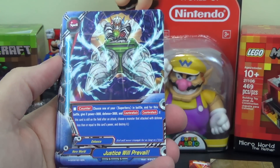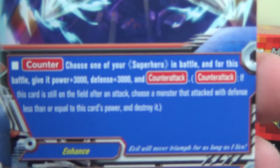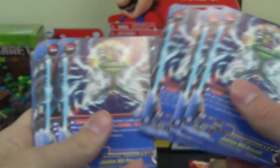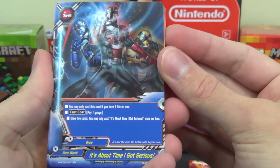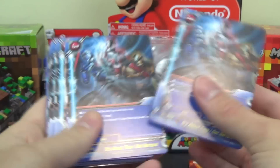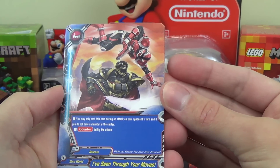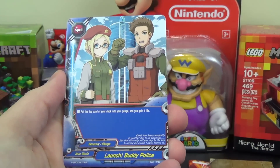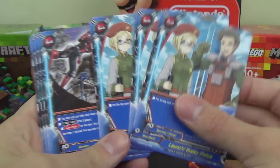Justice Will Prevail is a Counter: choose one of your superheroes in battle and for that battle give it Power plus 3,000, Defense plus 3,000, and Counter Attack. Counter Attack means if the card is still on the field after an attack, choose a monster that attacked with defense less than or equal to this card's power and destroy it. Four copies. It's About Time I Got Serious: cast if you have six life or less, costs 1 gauge, draw two cards — once per turn. Two copies. I've Seen Through Your Moves: cast during an attack on your opponent's turn if you have no monster in the center — Counter, nullify the attack. Four copies. Launch Buddy Police: put the top card of your deck into your gauge and gain one life. Three copies.